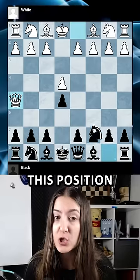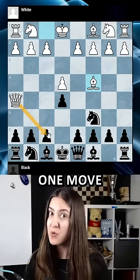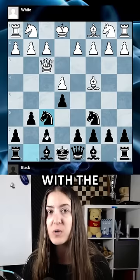So the best move in this position is to protect the pawn with the knight. White usually goes with bishop c5 threatening checkmate, and now just one move protects — g6. The queen goes back threatening checkmate one more time, and you simply cover it with the knight.